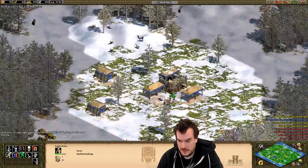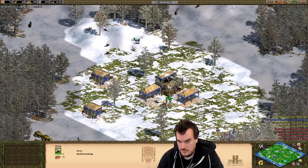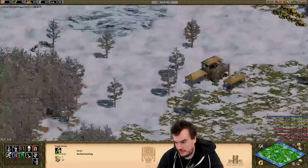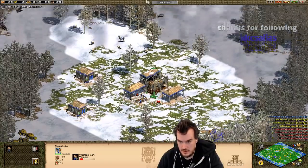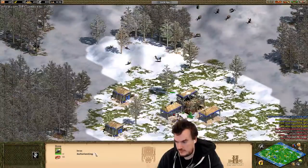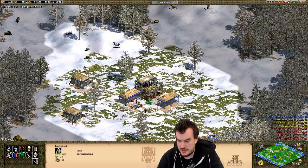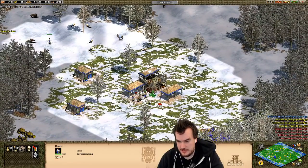I'm pretty sure I can wall up here and up there. We'll see how this goes. Not too worried about walling. I am pocket. So I think I can be... I'm pretty sure I'm pocket. Definitely pocket. But I think the nearest enemy will be on this side. I'm not sure who's to my left, but I'm their pocket. The Incas don't get housed very often because each one of their houses gives you 10 population space. That's pretty cool. It can happen if you're trash, but...